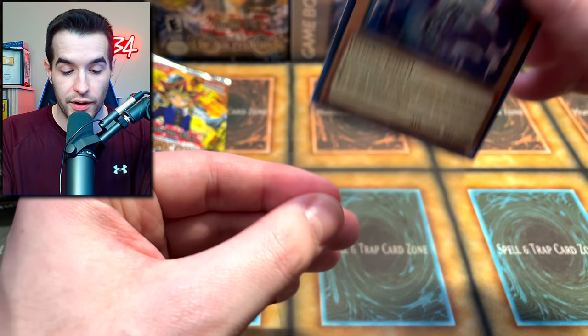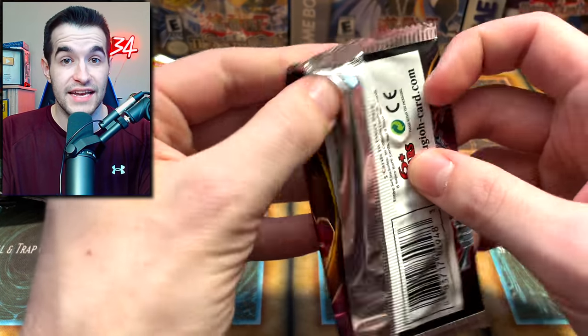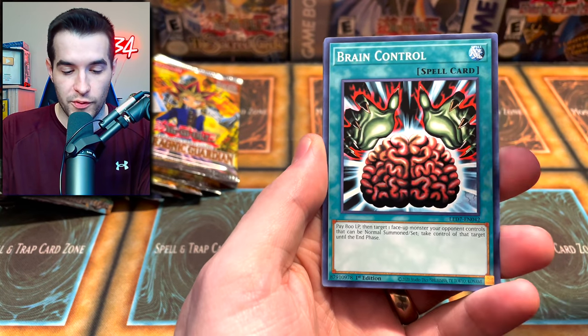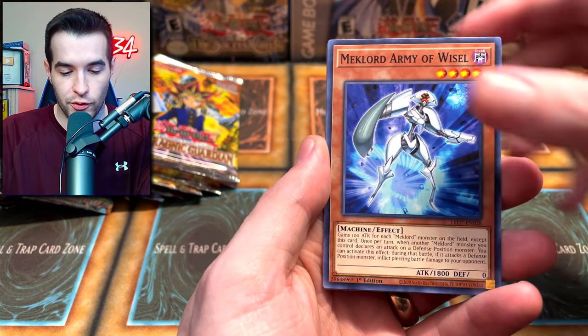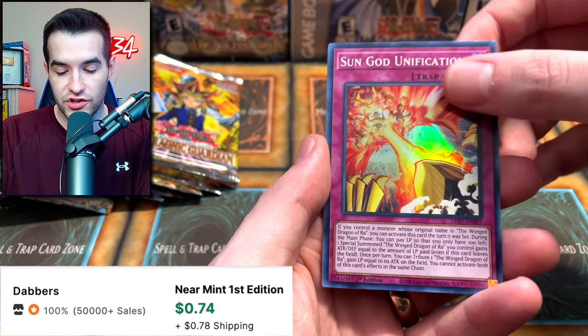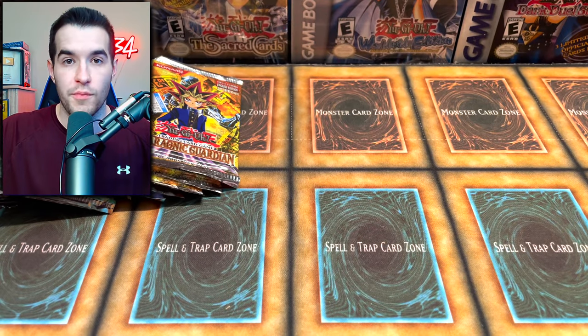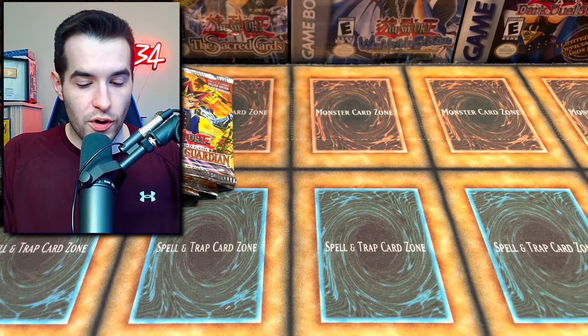Speaking of OTS, we're going to have an OTS 18 opening coming up next week - there are some pretty cool ultimate rares in that set. We got Brain Control, Mech Lord Army Sun God Unification super rare - we finally got one. And then a wild monster appears - like Pokémon - a wild monster appears. Okay, we're about halfway through.